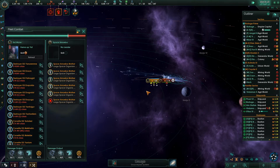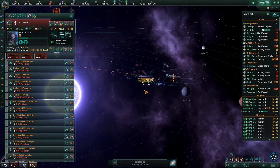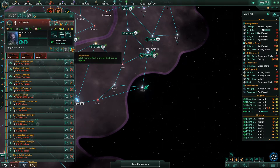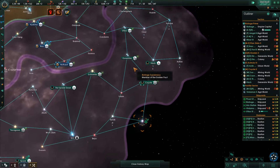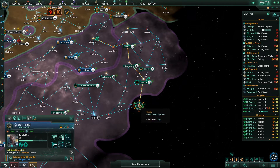We're going to take out the space amoebas. That finishes off that system, so those guys can go back and repair. We can start to get our fleets ready to go. Let's have you guys go down there, research the projects in the system, and then survey the system.